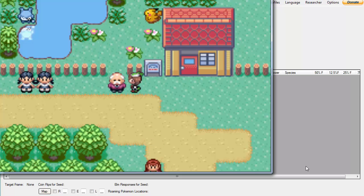If you are not RNG abusing the egg PID, what you want to do is go to the old man, have him generate an egg, save in front of him, take the egg, and check if the egg's nature and ability are what you want. If both of those are right, restart the game and you can RNG abuse from there knowing you have the correct nature and ability.